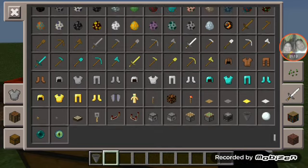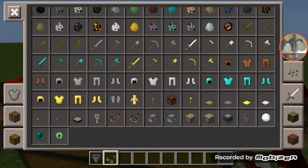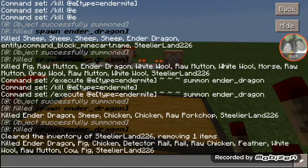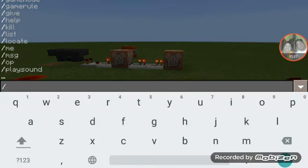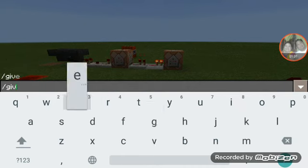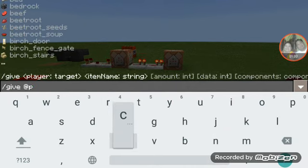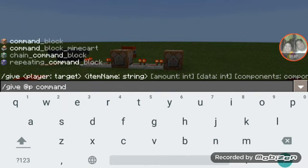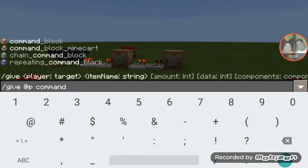So it's in combator and redstone repeater and slash give like a command, command, lock.